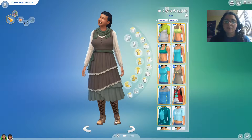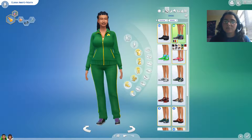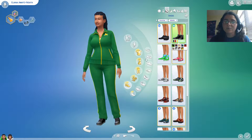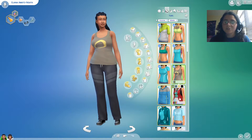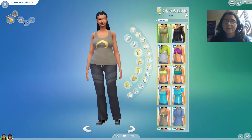Let me just go in and fix the shoes on the athletic wear really quickly. Athletic wear is always really hard to pair up because there's not a whole lot to work with, at least in my opinion. You'll also see the sharp contrast in styles between Eliana and her twin sister, which will be really nice.